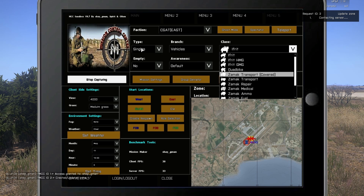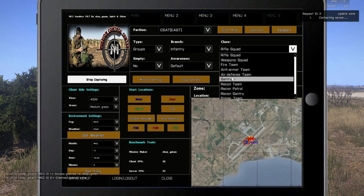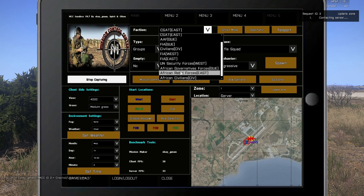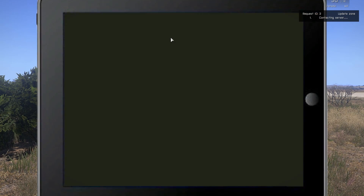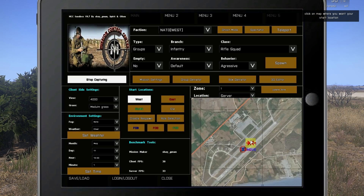We can spawn basically anything the add-on has — guard vehicles, ammo, whatever you want. For a demonstration I go to the Messy add-on, the African Rebel, and you can see that MCC rebuilds the group according to the new add-on. Let's switch back to NATO and spawn our first unit.